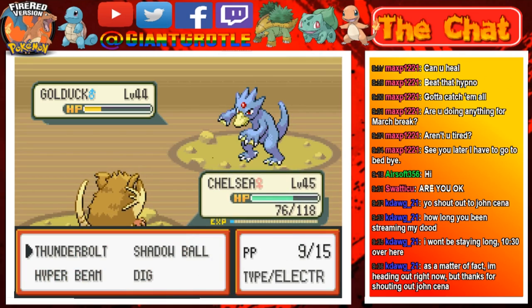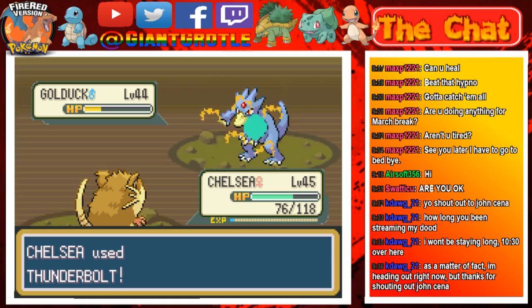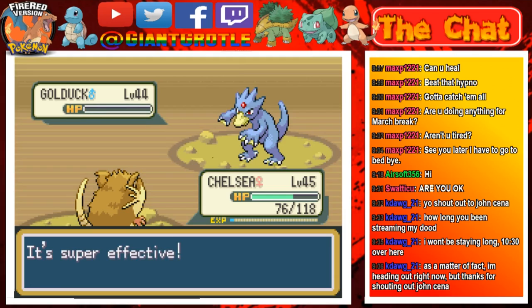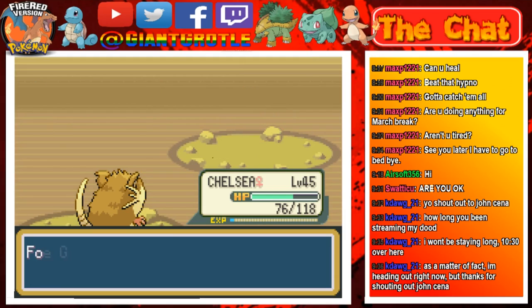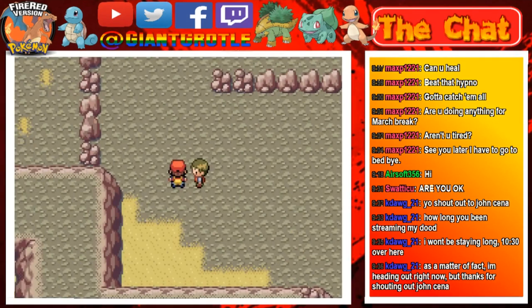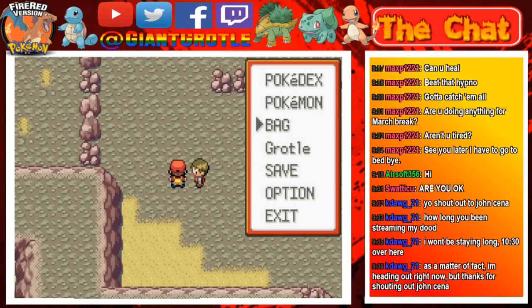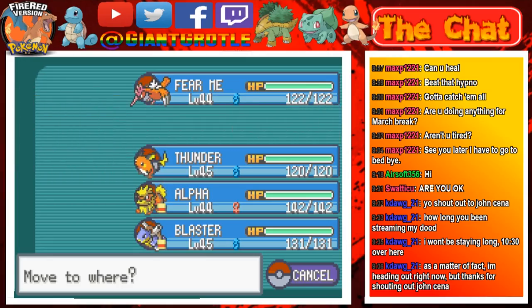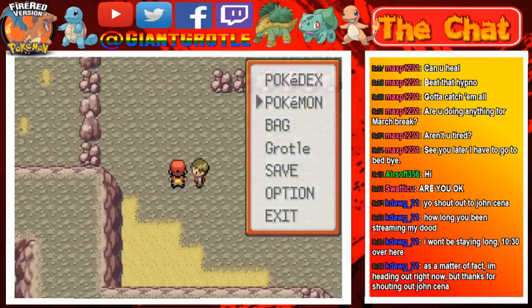Nine and nine PP on both moves — let's use Thunderbolt then. The Golduck faints — awesome! I got whipped... thanks for the 1760 Pokédollars. Let's put Chelsea right here — Phoebe can be a friend I guess.